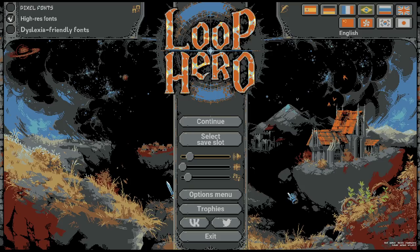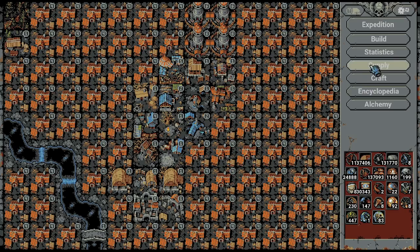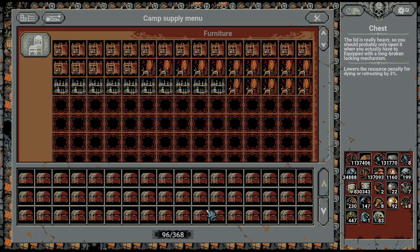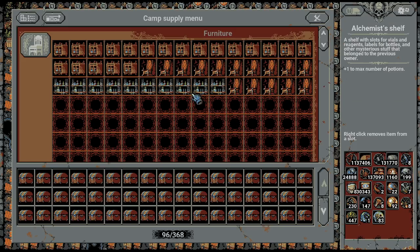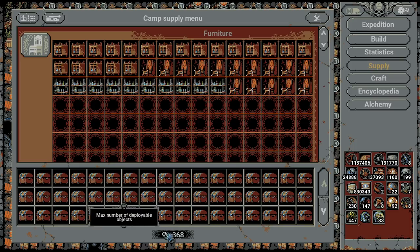Hello everybody, sifter again with another loop hero run. I think it's time for us to not use all our supply. I will start with below 100 - might as well go for the reverse nice number. I didn't want to try the nice number right away. I want to see how this goes with 96. I'm pretty sure it should be a win.